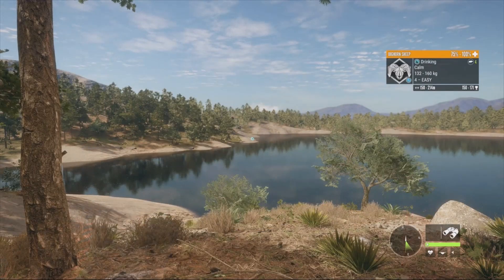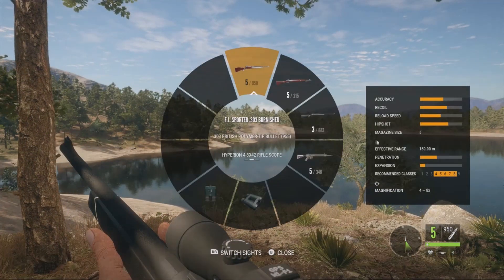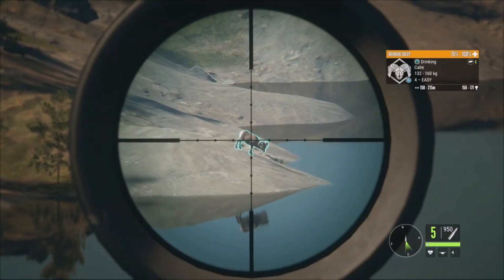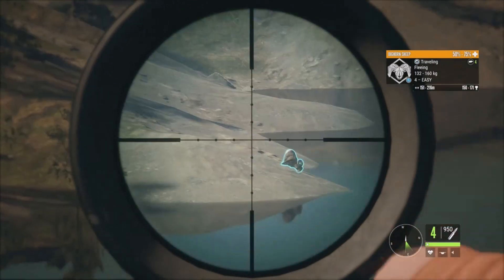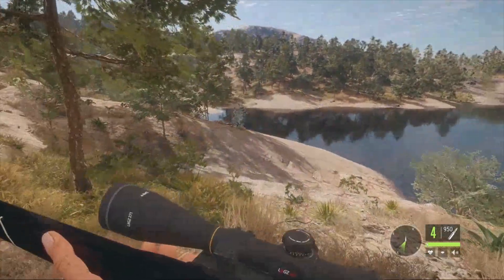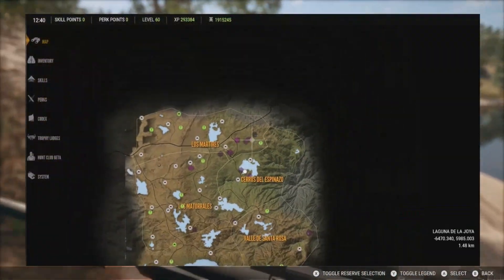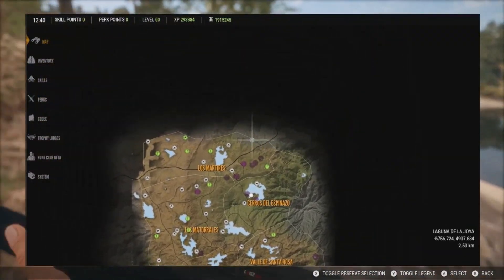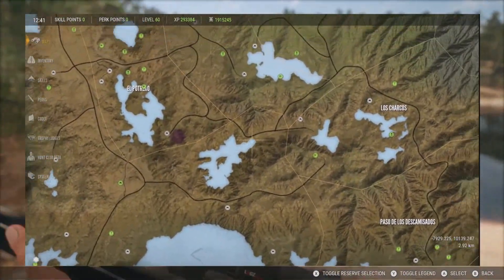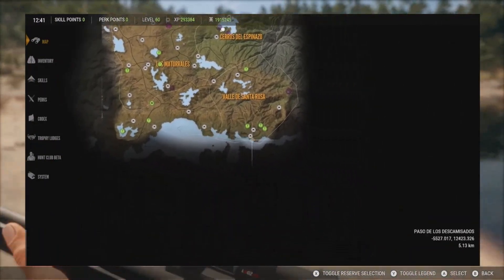My last diamond bighorn sheep was a level 4 and it was a big surprise, so if this one makes it that'd be pretty cool. The bighorn sheep, much like the mule deer here on Rancho del Arroyo, drink on the right side of the map. If you cut the map in half, they're going to drink on the bottom half where all the lakes are.